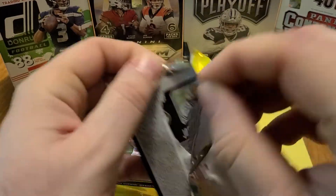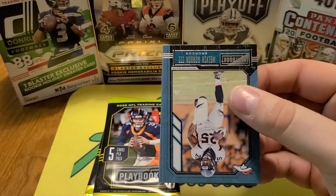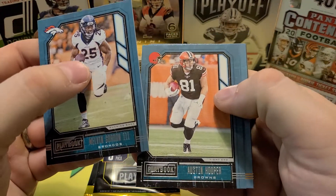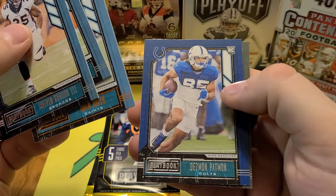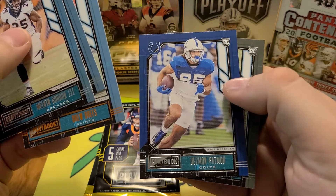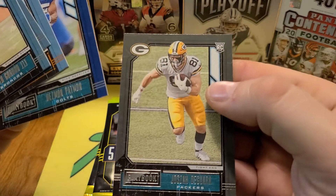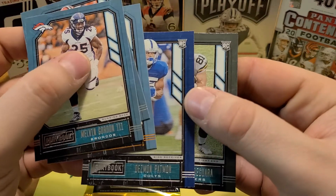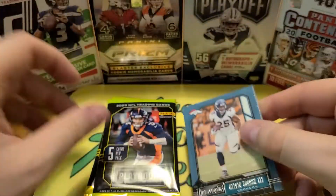Should be a quick video. I've only seen the megas and the hangers so far, haven't seen any blasters or anything. There's our orange parallel — Drew Brees. We got a rookie here, Desmond Patton. At least he's in a pro uniform, so hopefully that's a sign of things to come. Another rookie in a pro uniform too. I think maybe Playbook has done something here. Two rookies in that pack — not exactly monster rookies, but rookies nonetheless.